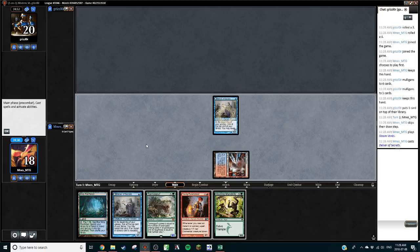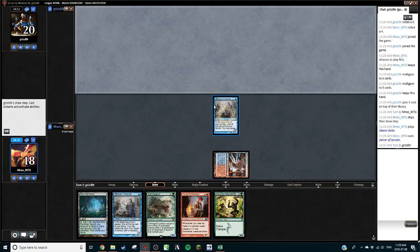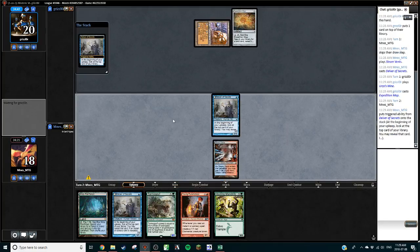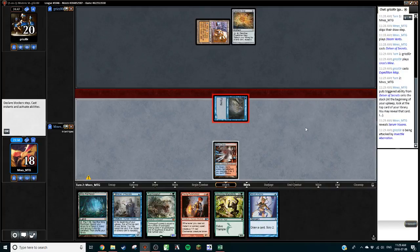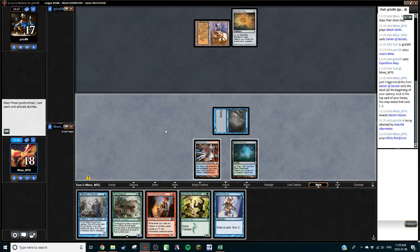I think Goyf is going to be the two-drop we play first — that actually depends on whether or not they kill this. If Delver dies, we can put creature plus land in the graveyard. Urza's Mine. Okay, we have the threats. Step one: Serum Visions. Does that mean we go Delver plus Visions? Or do we go Peasy? Or do we go Goyf? I don't think green-red Tron has been a big thing for a long time, so I kind of want to slam Goyf here.